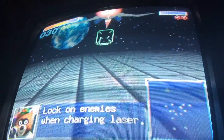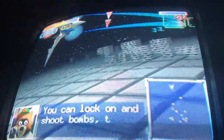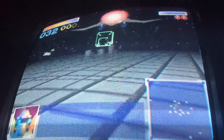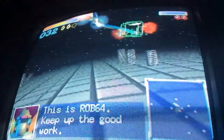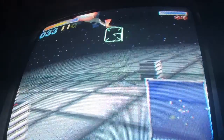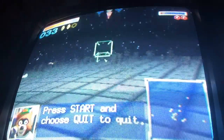Lock on to enemies while charging your laser. If you lock on to enemies, you can shoot bombs too. Thank you ROB, thank you for all — keep up the good work. Press Start and choose Quit to exit training.